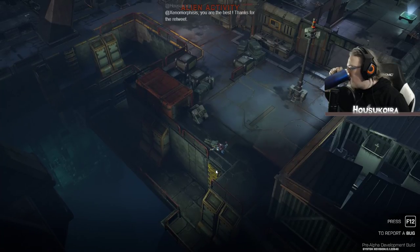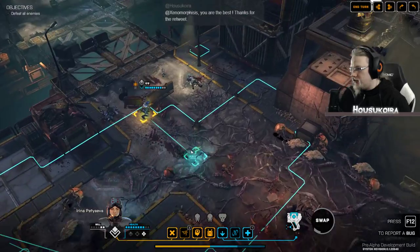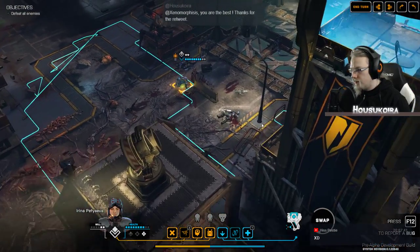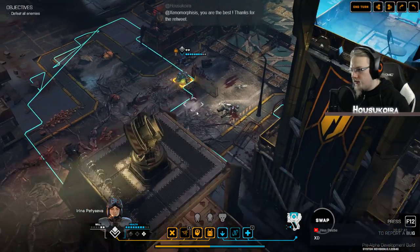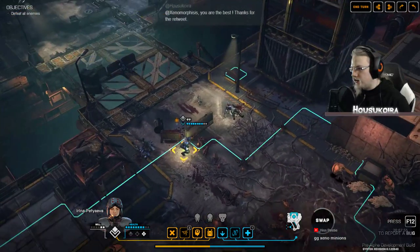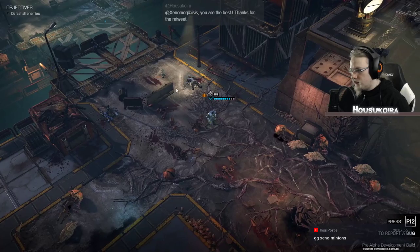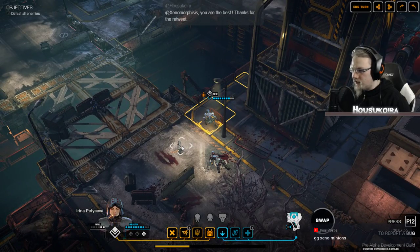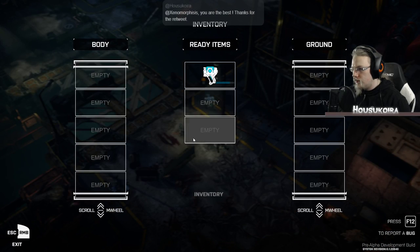And he died. That's it — I cannot defeat the game, the alien queen is too strong. This is the second time I'm trying. Why can't I move her in there? I should be able to. Is this some kind of restriction zone? I tried to move her to the weapon but I cannot. There's nothing in here.